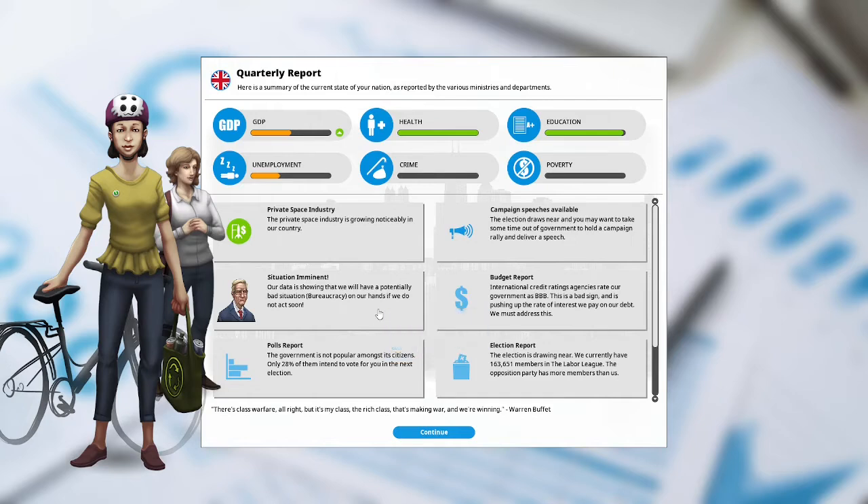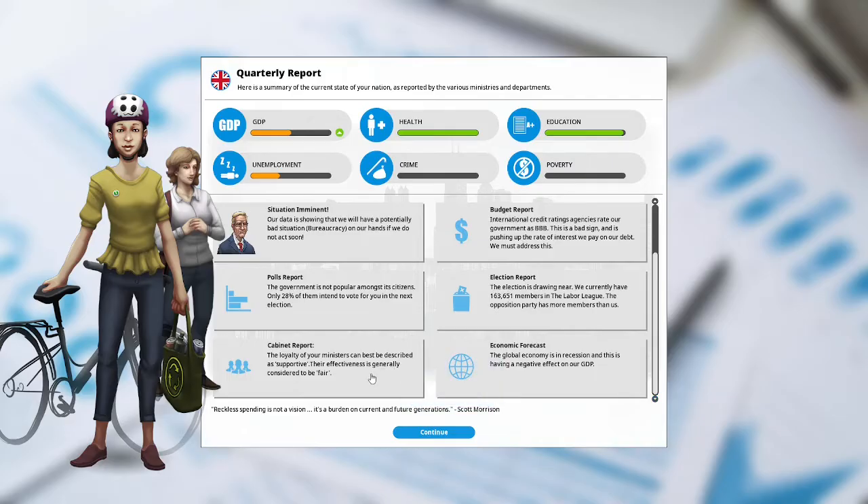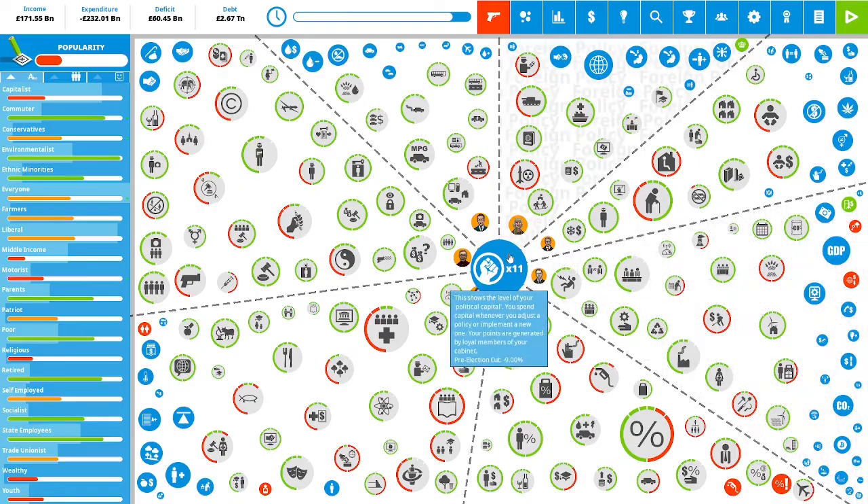Situation imminent: our data is showing a potentially bad situation — bureaucracy on our hands if we do not act soon. Budget report: the International Credit Rating Agency rates our government at a triple B, which is a bad sign — it is pushing up the rate of interest we pay on our debt. Polls report: only 28% of citizens intend to vote for us in the next election. Campaign speech is available. Election report: we currently have 163,651 members in the Labour League. The opposition party, the Natural Law Party, has more members than us at 15%; we have 1%. Cabinet report: ministers' loyalty is supportive and effectiveness is fair. Global forecast: the global economy is in recession and this is having a negative effect on our GDP. We have 11 political capital to spend.